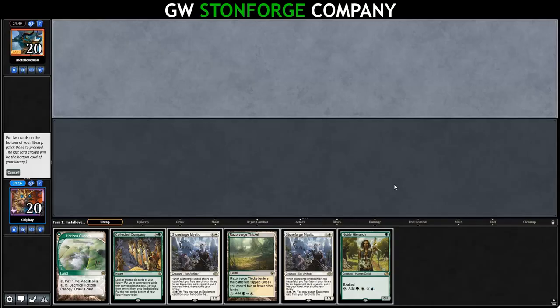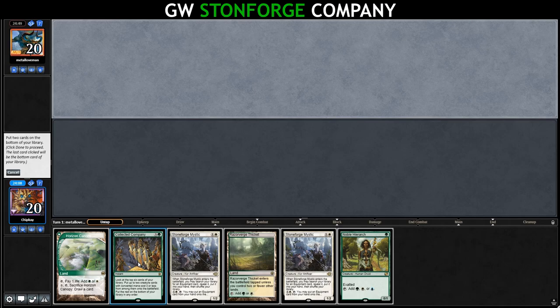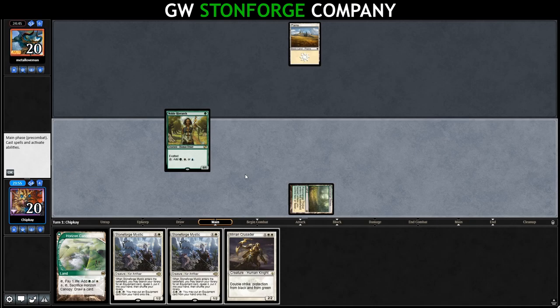We got an unkeepable 7, an unkeepable 6, and we've mulliganed to 5. I think we're gonna keep double Stoneforge over Collected Company. Opponent leads on a Plains and passes to us — is this a Taxes deck? We'll go Razor Verge Thicket, run out Noble Hierarch, and we draw the Mirren Crusader as well — that's something that's fun to put a piece of equipment on.